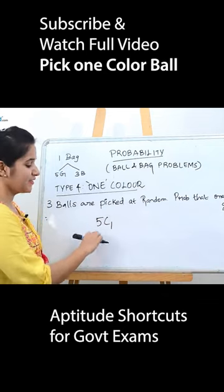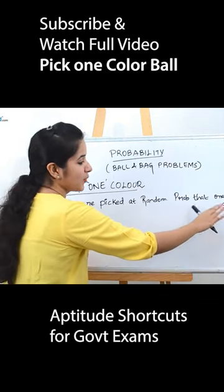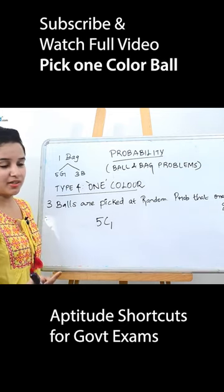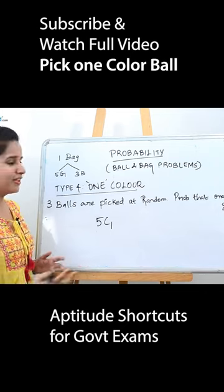A common mistake people make is that they will just stop here because the question says one is green. They don't think about the remaining two balls that they need to pick. So the remaining two balls will definitely be blue.